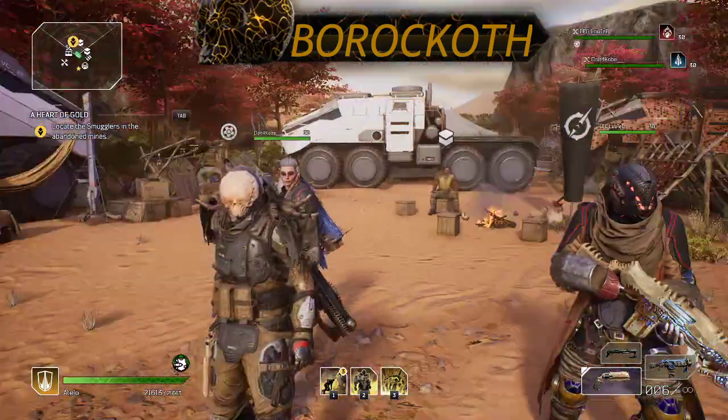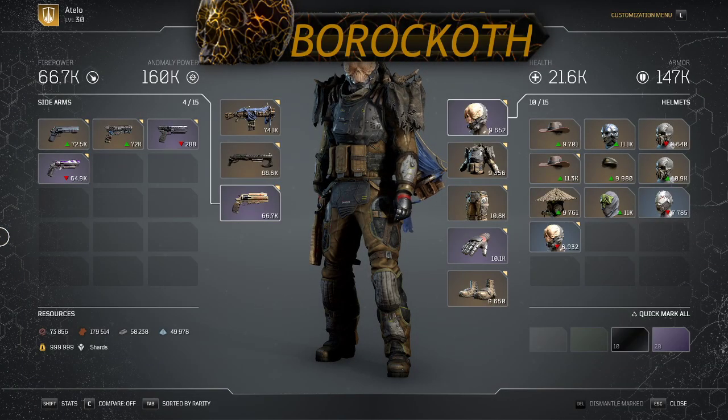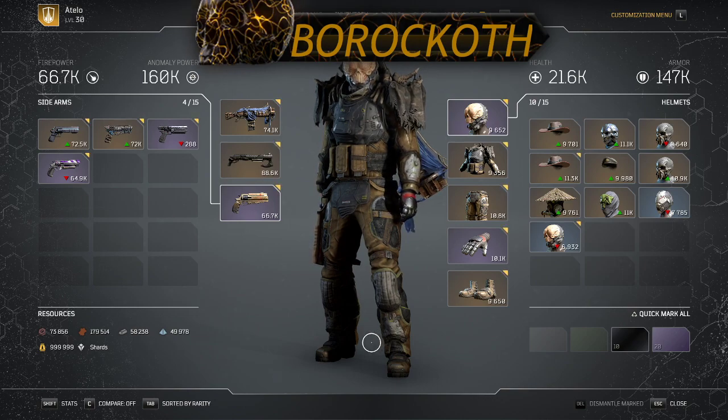Today's video I'm going to be showing you my new Devastator build — this is an anomaly power build. I'm going to go over all the different pieces of gear and show you exactly why and how this is so powerful. I've gotten over 300 million damage with this many, many times. I've been doing a lot of legendary carries on Twitch, so definitely go check it out if you need some help.